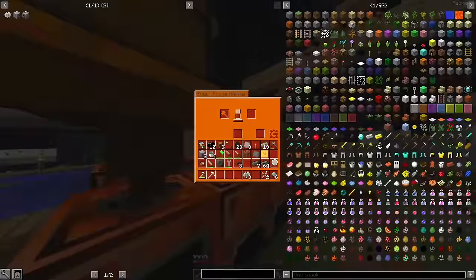I might be onto something here. Reinforced junction tracks break down into four steel screws each. Once you do the math on the trade conversion, that is a slow but super reliable way of getting about two steel ingots per emerald if you have the processing capacity — and I definitely have the processing capacity.